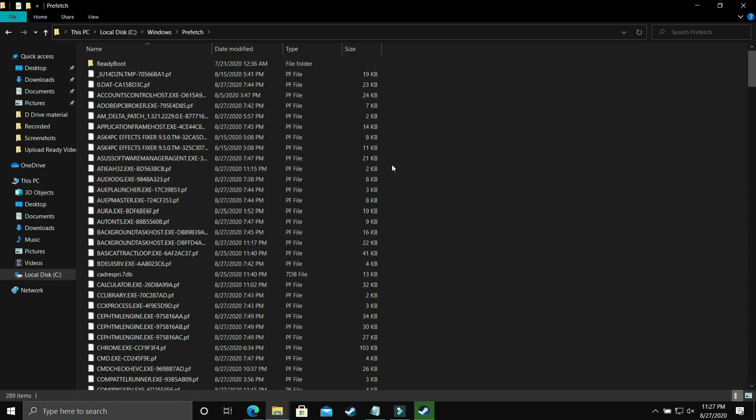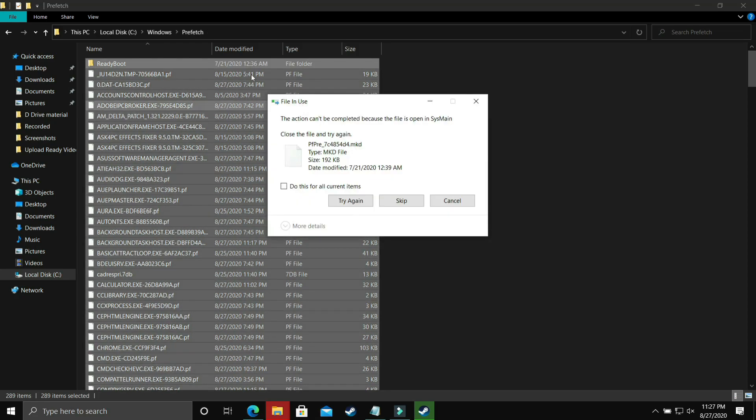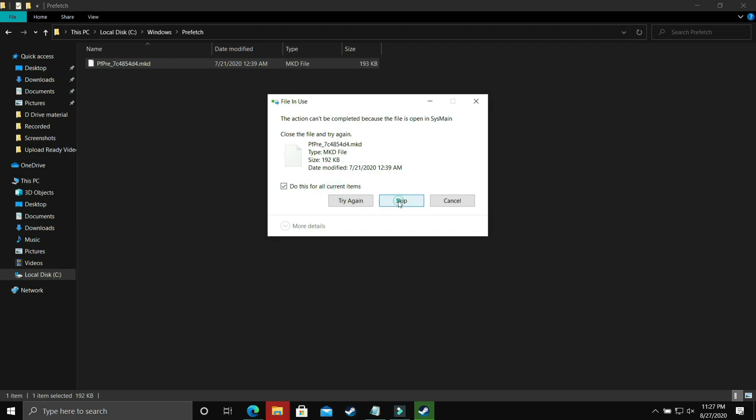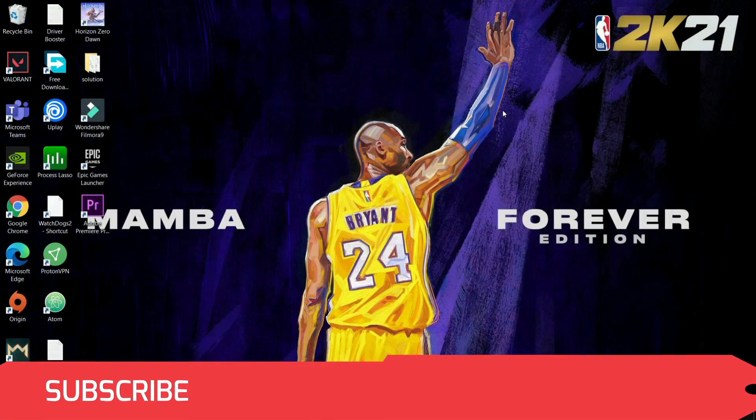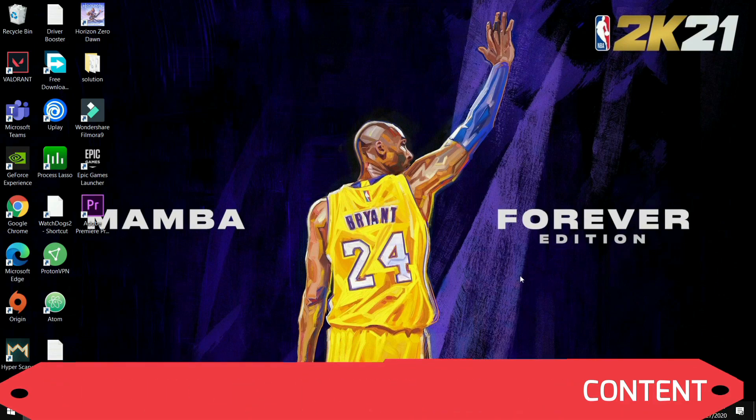In the Prefetch folder, click Continue. All these files are temporary. I personally skip deleting the ReadyBoot folder, but it's also a junk folder — you can delete it too. Permanently delete everything, skip files that won't delete, and once done, try running your game. This will provide a temporary boost to your PC's performance.